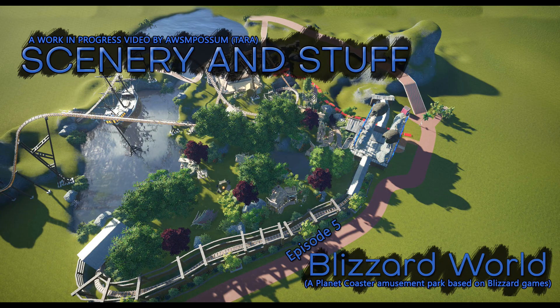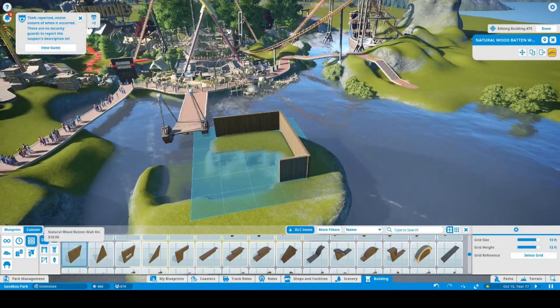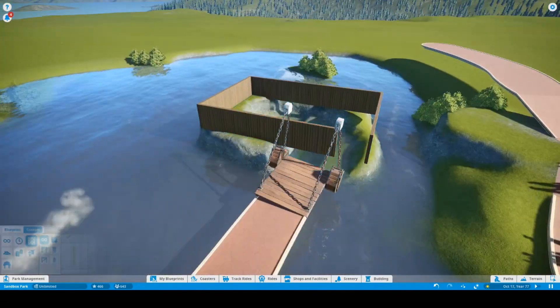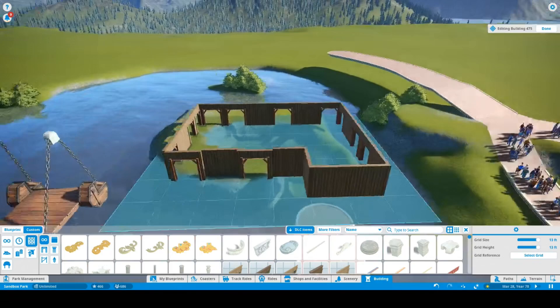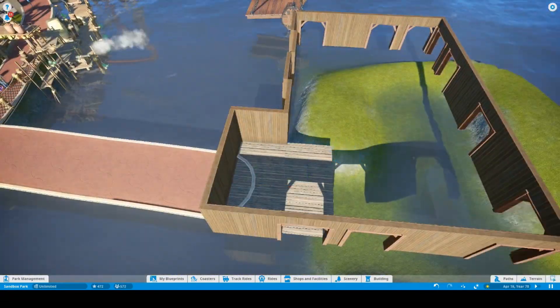Hello, this is Tara, and we're going to take our fifth look at my Blizzard World Park. Again, this is a lot of just still finishing up the backside of the pirate area, which is part of Deadmines. And we're starting to work on the Kul Tiras area, which is kind of a watery area.